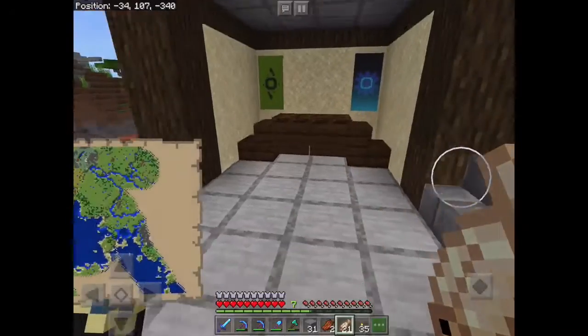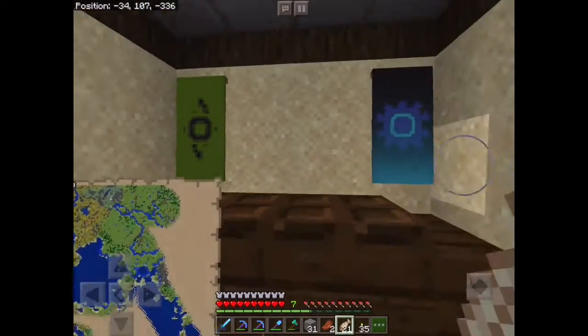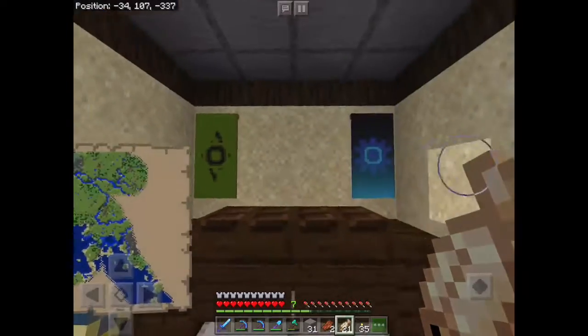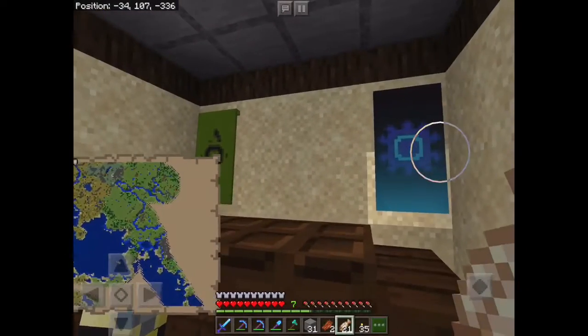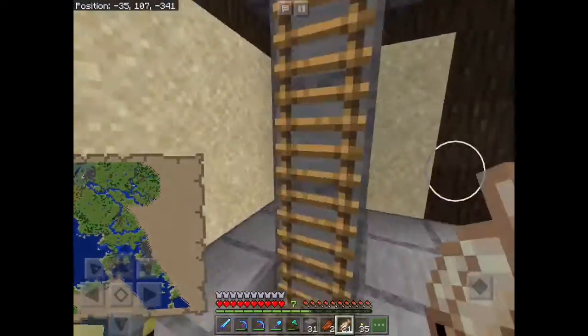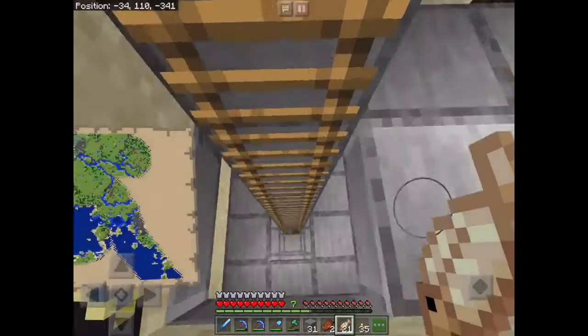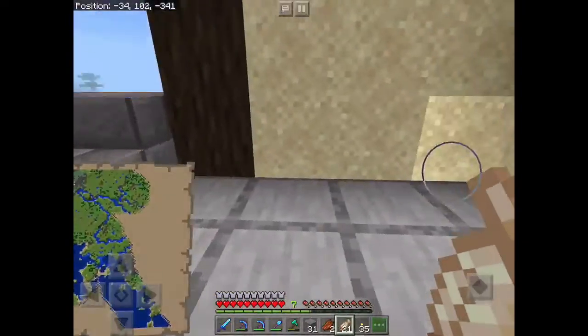It's supposed to be an ancient Japanese style village. This is supposed to be some sort of embassy area — we have the two village banners, a midnight sun village banner. And this is hidden in stone, and up here is just storage. That's pretty cool.